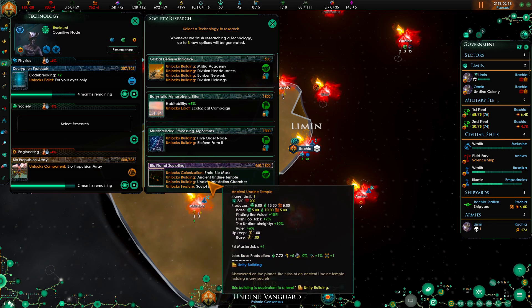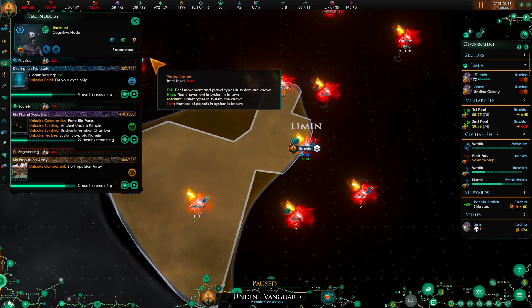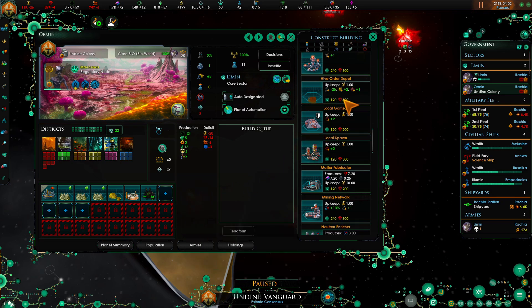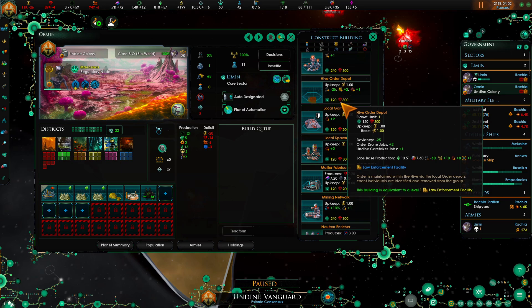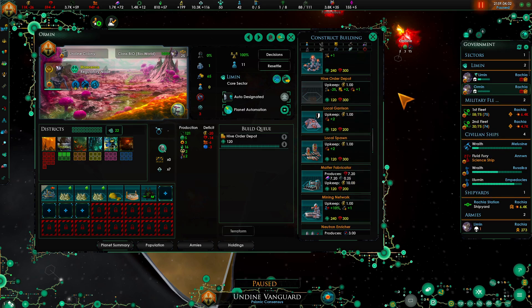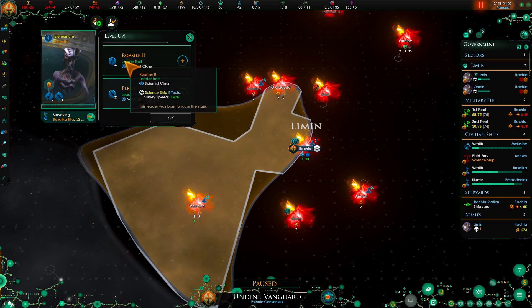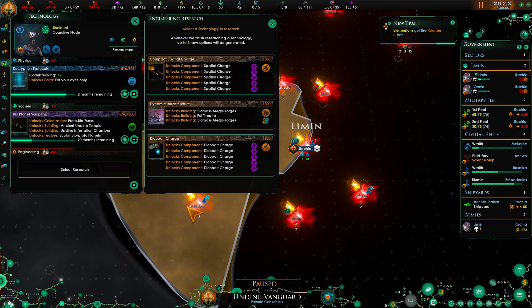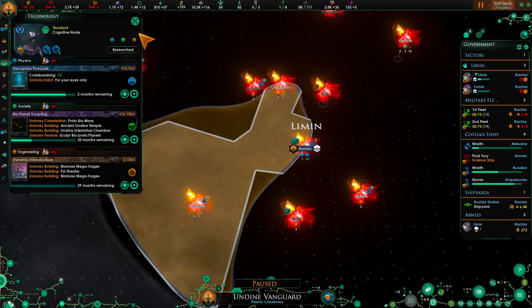Here we have the biomass world so we're going to go ahead and grab that. We have mastered a new technology. Grab that. Survey speed and propulsion - this will help the most. We have mastered a new technology.